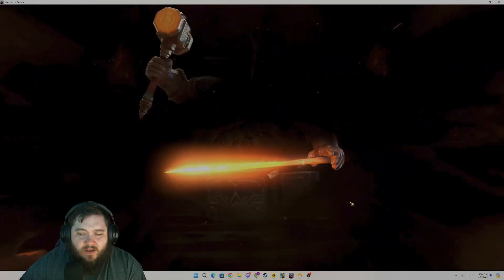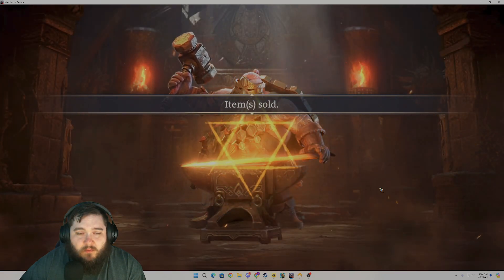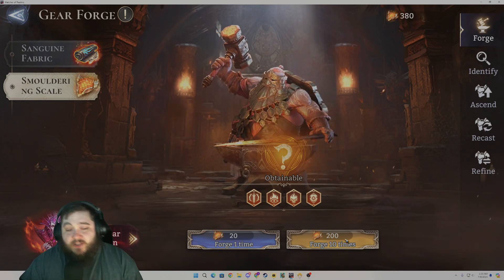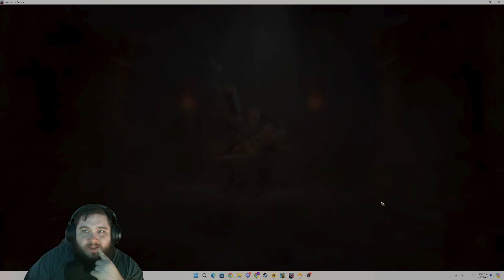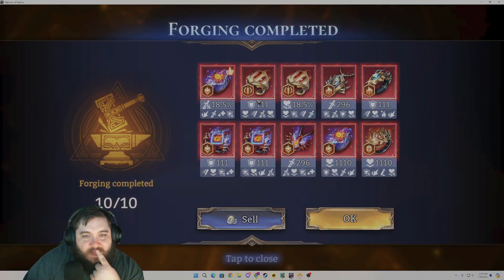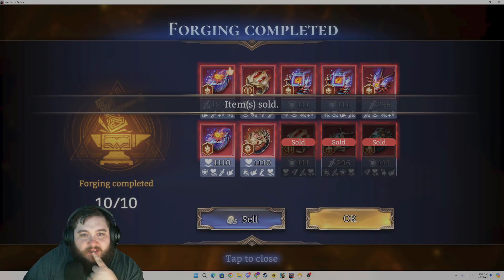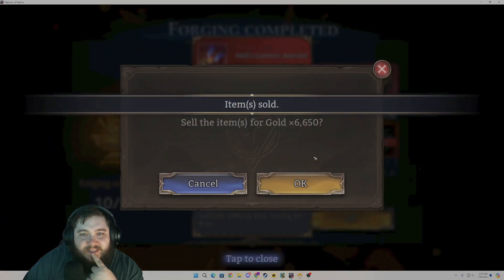We got a couple more of the left side gear. I'm not going to keep that one — I'm looking for stuff with crit rate for those DPS sets. We could keep this one; it's attack and attack bonus, so definitely some possibilities. Here we have attack speed but no other real stat that makes sense. Two more on the left side gear. Attack and attack bonus — we'll keep that for potential. So we have almost two full 10-pulls for the right side gear. We're going to immediately sell all the flat stats.